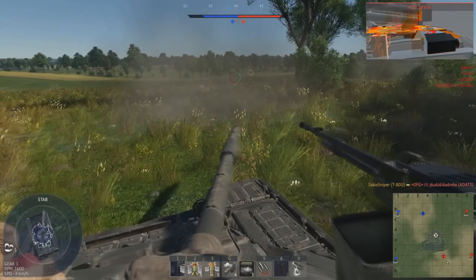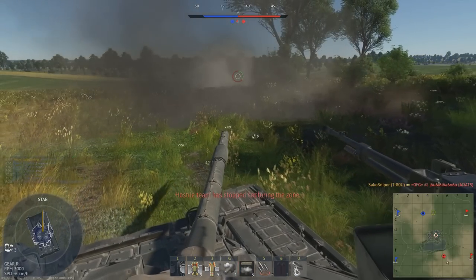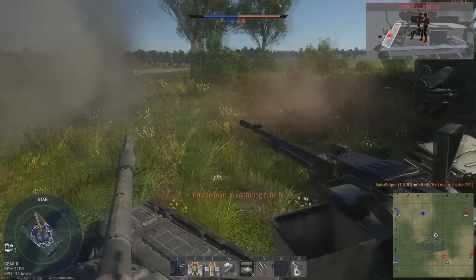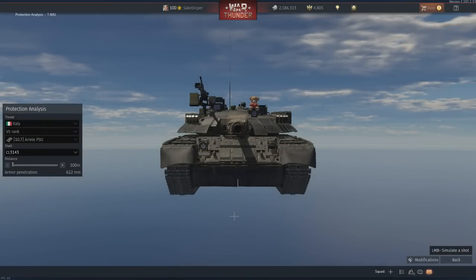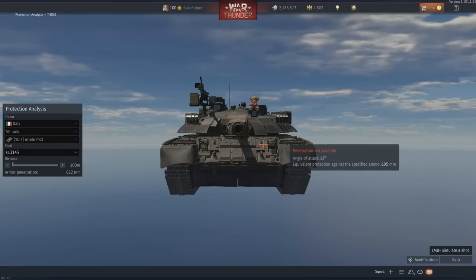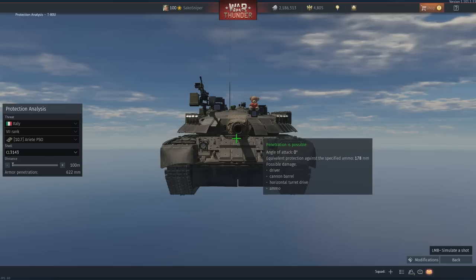To test the armour protection, we'll be using the CL3143 round, which is substantially more powerful than the rounds fired by the M1A2 and the Leopard 2A5. With the Leopard 2A6 coming to the game shortly, I want to demonstrate how the T-80's armour will most likely perform in the future update. Starting with the lower frontal plate, we have around 200 millimetres of protection. As we move upwards, protection increases up to around 590 millimetres. Against the common enemies such as the Abrams and Challengers, it is more than enough to bounce incoming rounds. The driver's port area is the main frontal weak spot, with only 200 millimetres of effective protection.